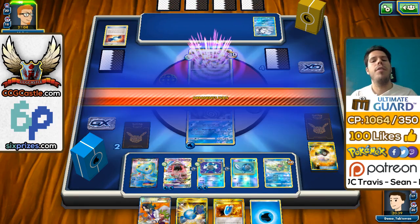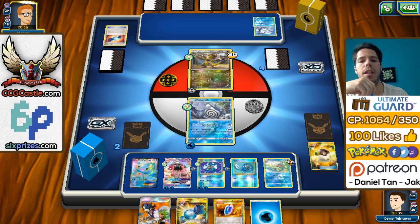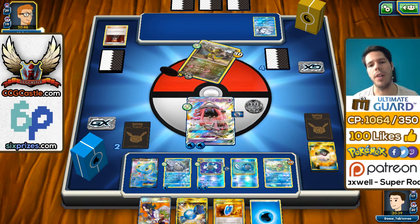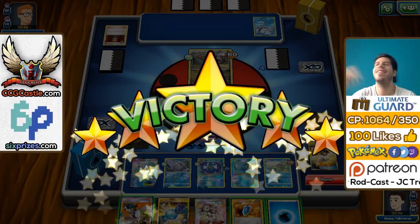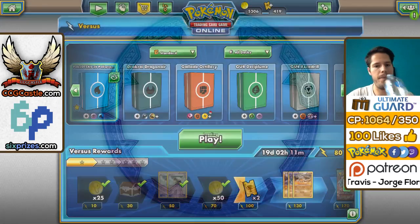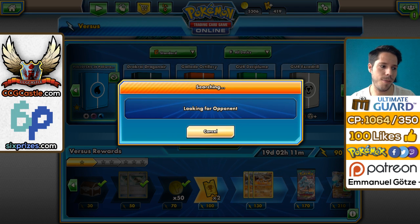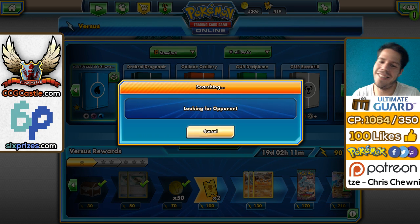My opponent will be able to knock out my 150 HP Poliwrath, but the Confusion should help us survive just a little bit. We have the last easy target in Vulpix. My opponent will try to knock out the Tapu Lele — and he whiffs! My opponent actually whiffs and concedes to the Poliwrath power. Pretty awesome. This worked better than both of the Darkrai decks we used during the week — actually worked a lot better. Pretty funny to see.